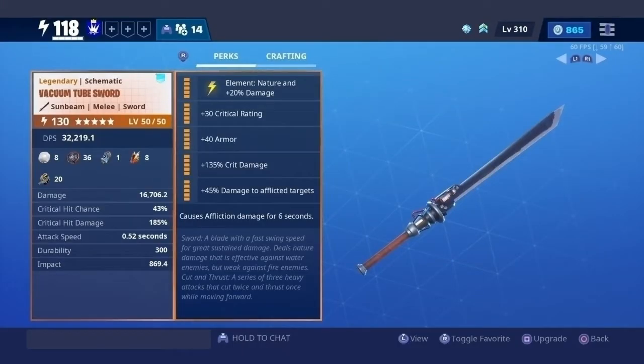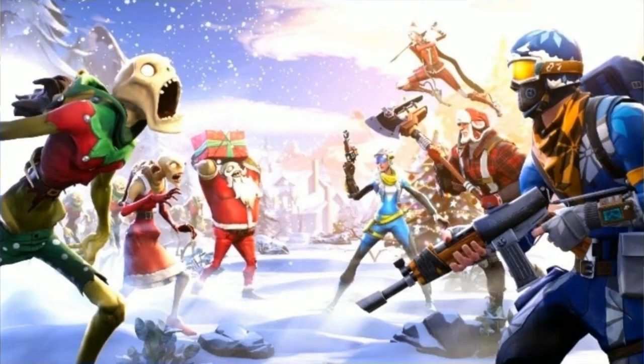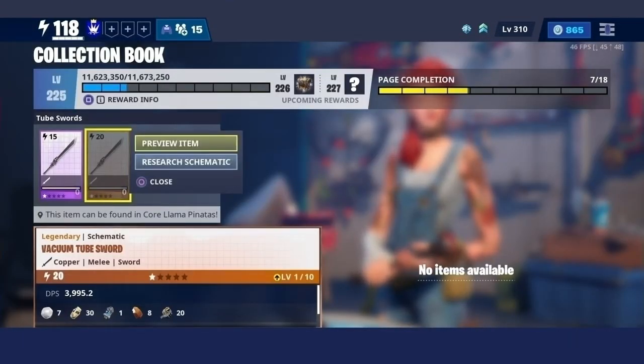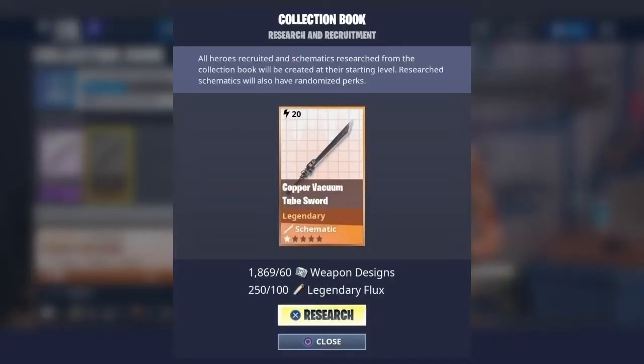Before we take a look at the weapon statistics, I would like to tell you some trivia about the weapon. This weapon used to be an event item that was available only to the Survive the Holidays event. You could also get them at the Year 1 and 2 birthday llamas but they were really rare and nobody really got them. Thankfully it was put back in the game after the 10.10 update, and now everyone can just get the schematic through llamas or researching the weapon from the collection book.